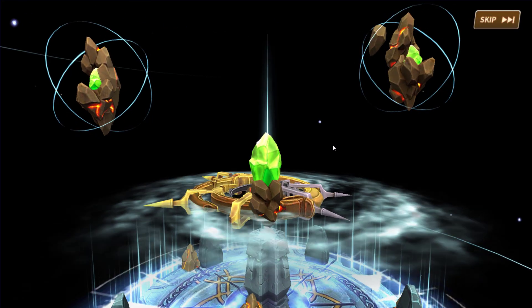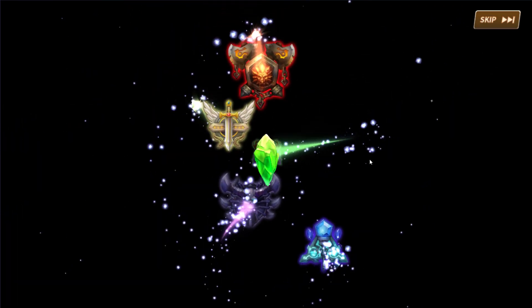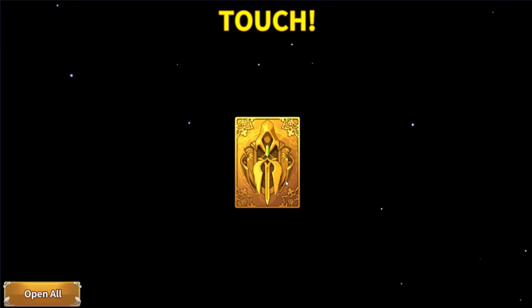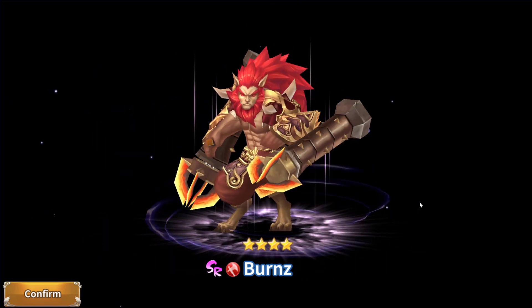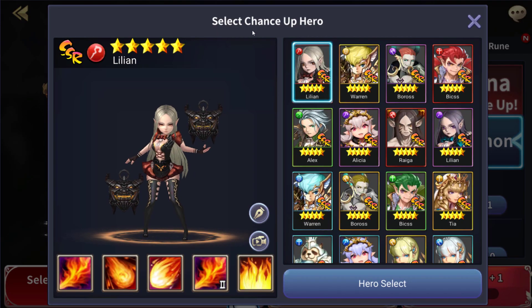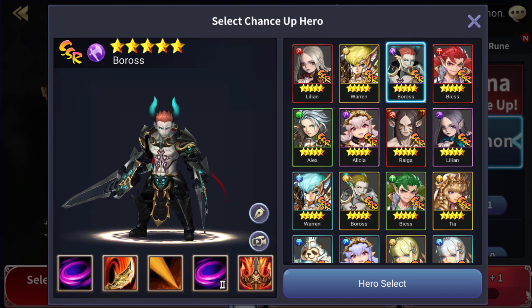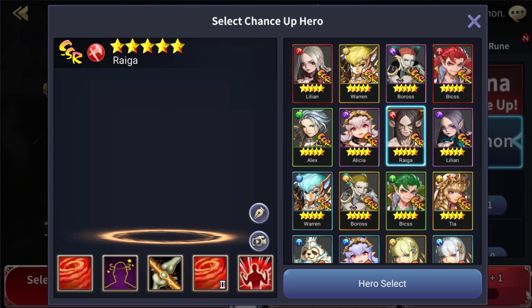Who we got? Oh look, we got Mr. Burns himself — no surprise there. Select chance-up heroes: so there's Lillian, Warren, Boros, Bix, and a whole bunch of other ones like Raga. We do get to see some of their skills though — there's Firestorm, Meloncrack.